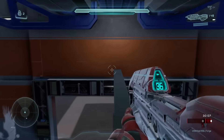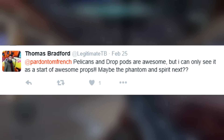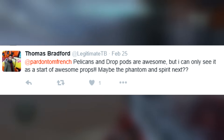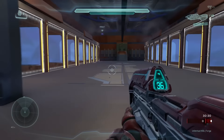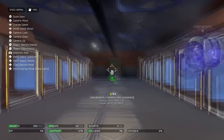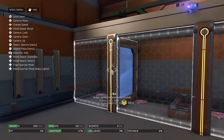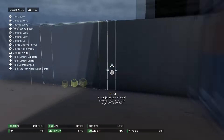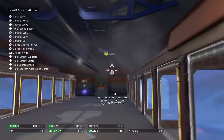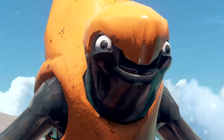First up, a user said: Pelicans and drop pods are awesome, but I can only see it as a start of awesome Forge props — maybe the Phantom and Spirit next? And Tom went on to say he's hoping to get those in eventually. It looks like we will be seeing those vehicles at some point. These objects will probably come along with some more Covenant objects. I really hope we get an open version of the Phantom — if we do, you can guarantee I would be filling them with grunts. Just look at that face.